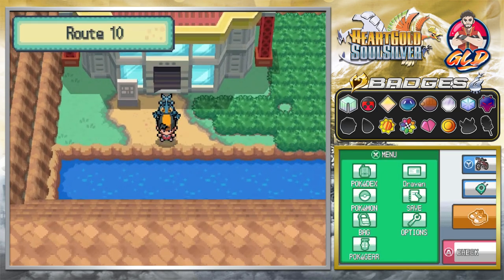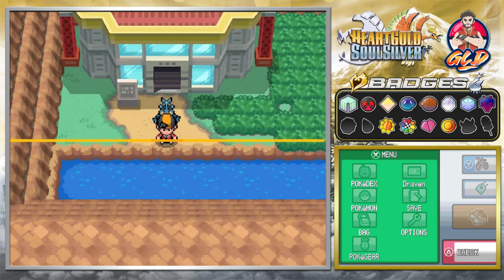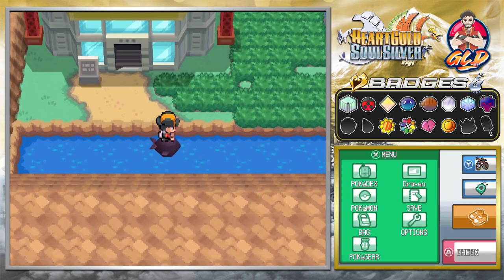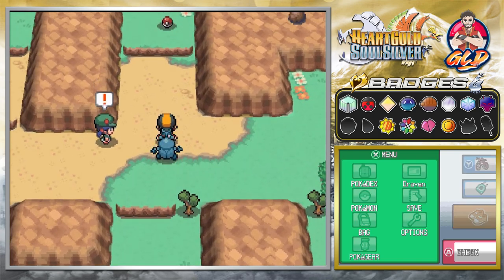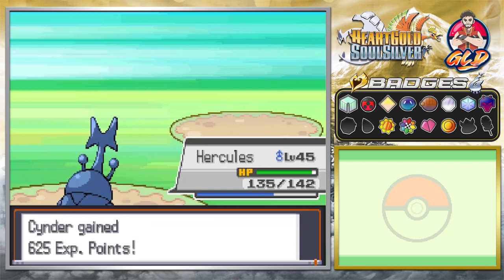You guys already know what's going to happen next. Let's move on — let's go to Cerulean City. This is probably the oddest way of going; I don't necessarily remember how I got to Cerulean City in the original HeartGold walkthrough, but I'm pretty sure it wasn't through this. We're going to keep on battling, talking more stories about how badass we are, and we win.